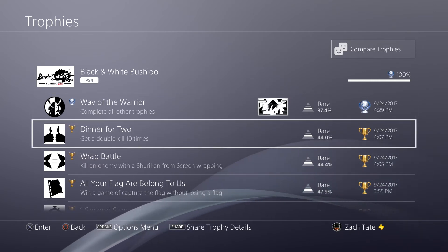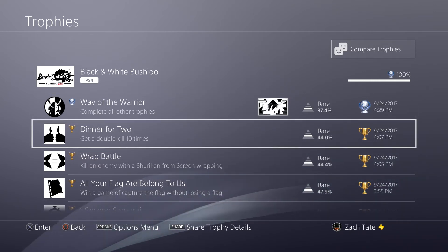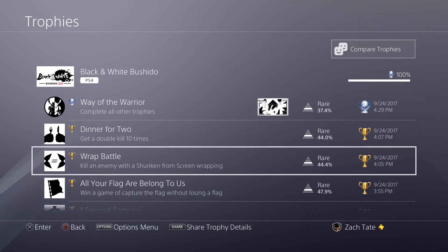As for the trophies, you have to get a double kill, which you can certainly do against the AI and probably could get fairly easily in challenge mode. Kill an enemy with a shuriken from screen wrapping — that's easy.